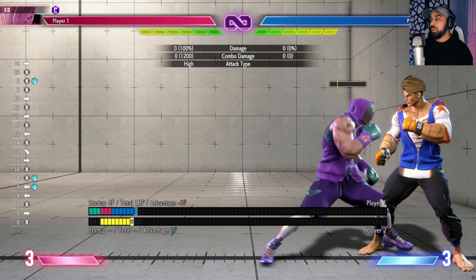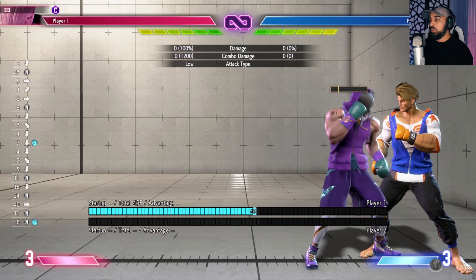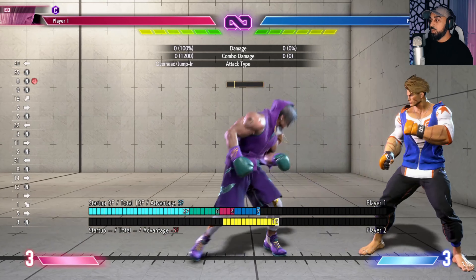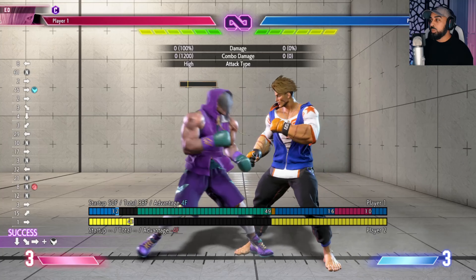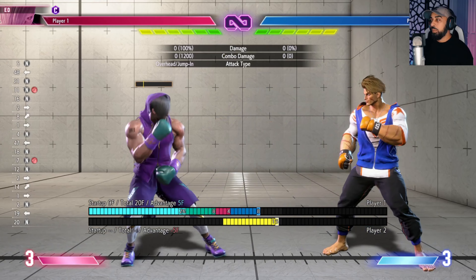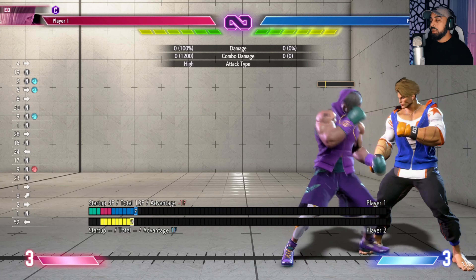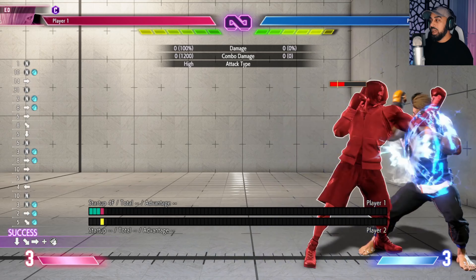I think that's the reason why he has the safe attacks here and he has the four-frame down here and four-frame up here. And because he has that, they don't want to give him a standing overhead. The only overheads he has are these. Not much plus-on-block moves other than this one and his overhead jumping attacks — those are plus. But other than that, he is not plus on block, and you want plus-on-block stuff because that creates constant pressure.